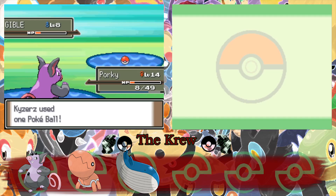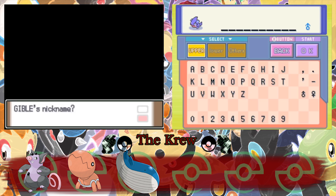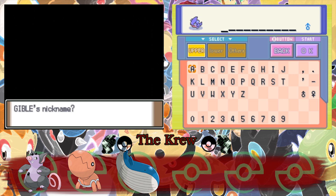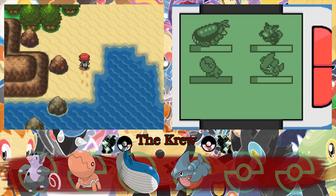Oh, thank God! We almost lost two Pokemon in the process. Oh, you little rascal, dude. What should we name you for being an annoying little shark? Hammerhead. Yeah, there we go. Because Garchomp kind of looks like a hammerhead shark. So that's the name we're gonna give him.